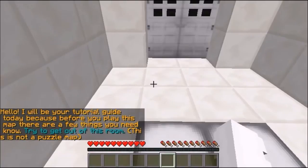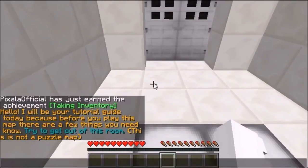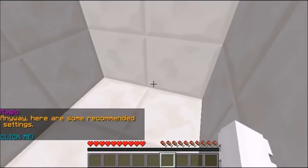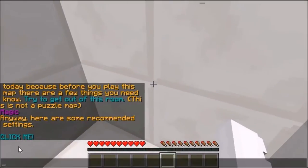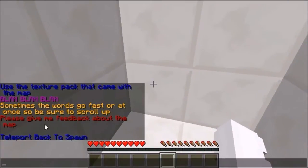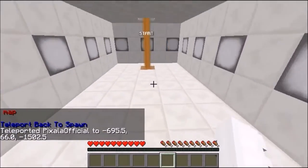Okay, hello. I will be your tutorial guide today, because before you play this map, there are a few things you need to know. So try to get out of this room. This is not a puzzle map. I'm just going to walk into the door. I already have these clicked, but I'm going to click. I already did this. Let's start — we just jump on the start button.